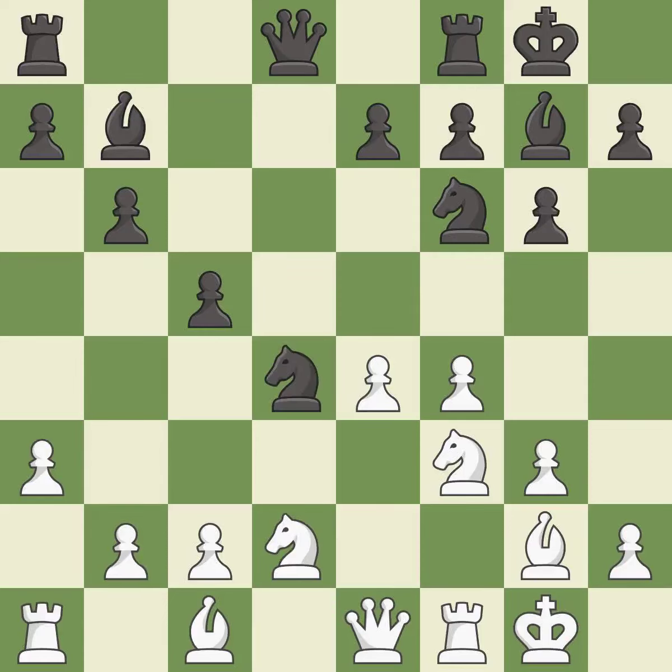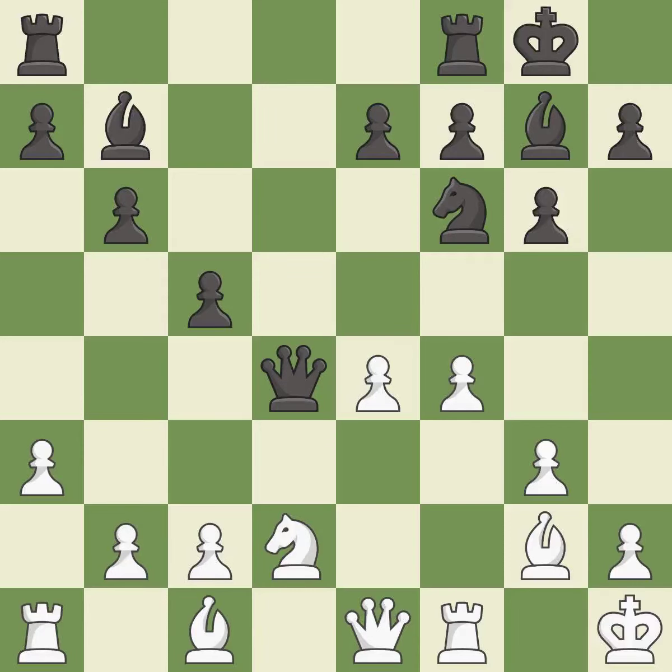This threatens to fork pieces — it is a miss. This maintains the balance in material with a good trade; this is the only good move. This stops the opponent from being able to fork pieces — it is a great move. Takes back — it is best.